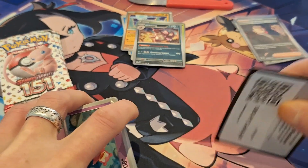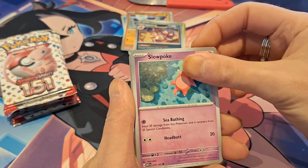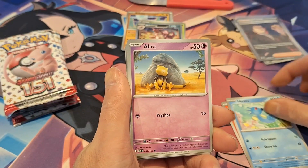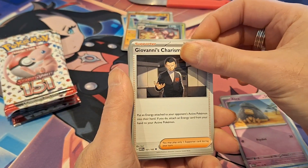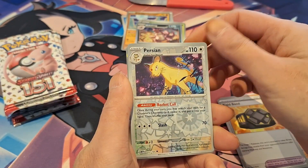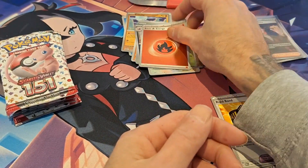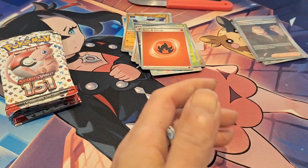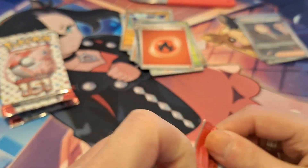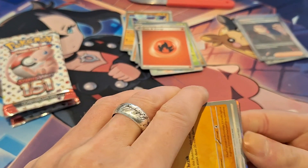I would like to pull one more card for this ETB to be a good ETB for me. So let's see if we can still find something else. We have a Slowpoke, a Magmar, and a Horsea, Abra, Giovanni's Charisma — we just pulled the full art — Raidon, Cinnabar Island, then we have a Persian Reverse, Dratini Reverse, and a Hollow Vileplume, and a Hollow Fire Energy. So nothing in this one. Come on, give us a God Pack or the Charizard — no God Pack. A God Pack means all of the cards in the pack are foil; haven't found one yet.